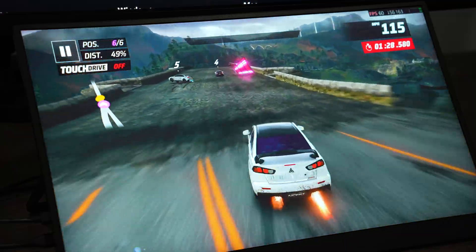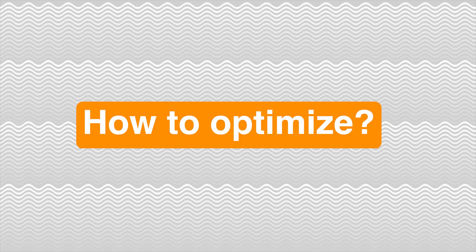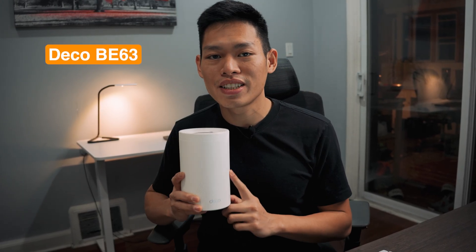I've been testing different games and now I have a pretty solid picture of how it works and how to get the best performance out of it. The main factor that makes cloud gaming run really smooth on Mac is the Deco BE63 from TP-Link — a WiFi 7 router. In this video, we're going to break it down and see how it works. But first, let's talk about game performance.